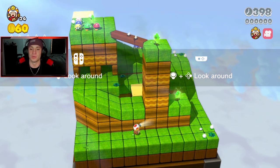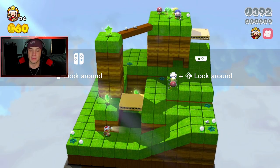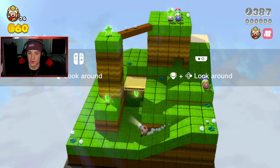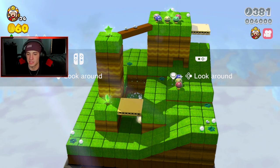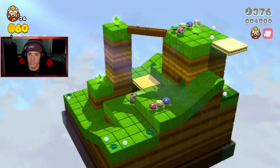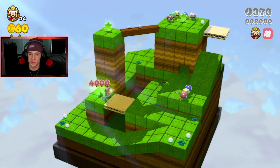Captain Toad, fearless hunter of green stars! These levels have one green star in every room and they're like puzzles — if you've ever played the Captain Toad games, same concept. We just have to find all five green stars to finish the level. You can change the camera angle. I did have Captain Toad for the Wii U too, that game was fun.